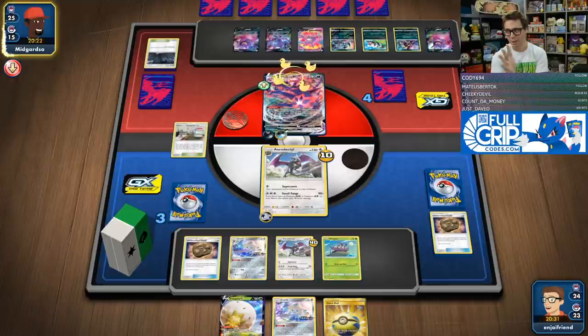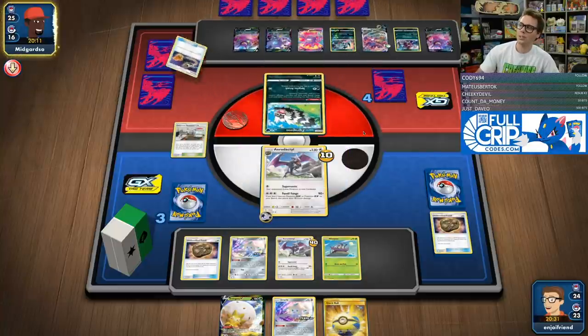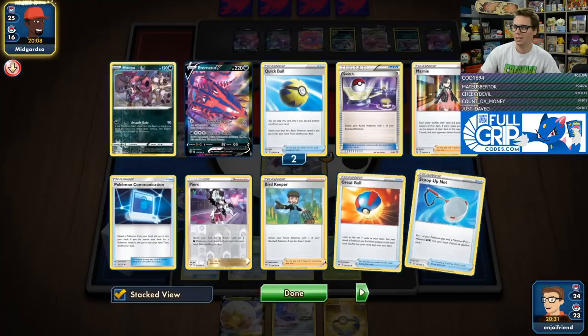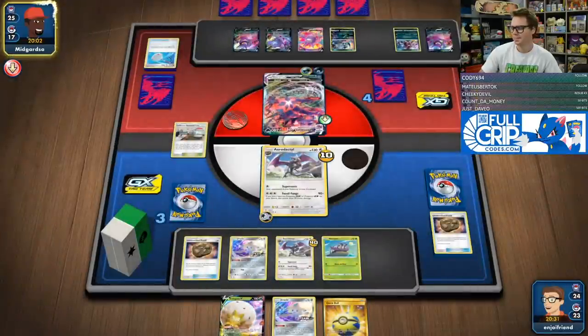A lot of lists are between two and three Switches, if they play any. They have got the Switch for sure — Switch Scoop Up Net combo, love to see it. So they just were gripping it. They had Bird Keeper too, they got all the Switch-outs. So that's pretty good. Going to take a knockout.